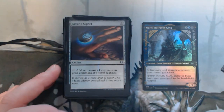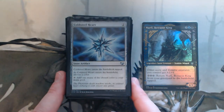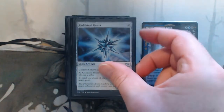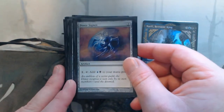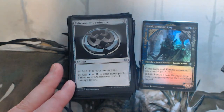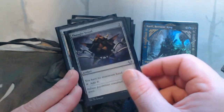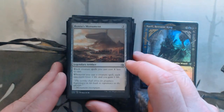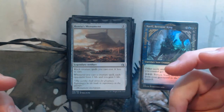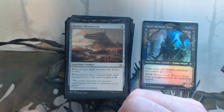Coldsteel Heart — a snow artifact that comes in tapped, but you choose a color, normally black, and it produces snow mana. Dimir Signet — great; two-mana rocks are really good in commander. Mind Stone has a little bit of draw on it. Talisman of Dominance — great. Thought Vessel has no maximum hand size, usually not very relevant in a zombie deck. Bontu's Monument makes black creatures cost one less — all my creatures are black, about 30 or so — and whenever I cast a creature spell I drain everyone for one and gain one.